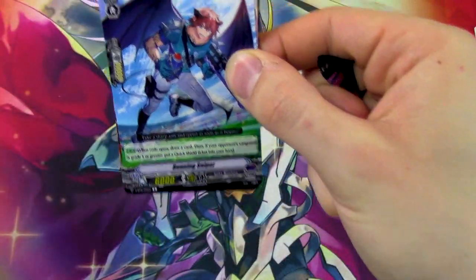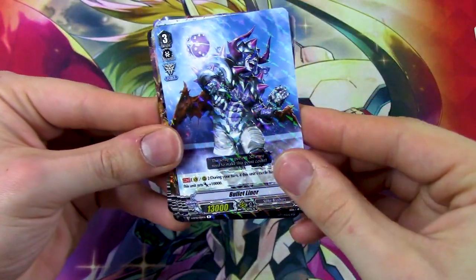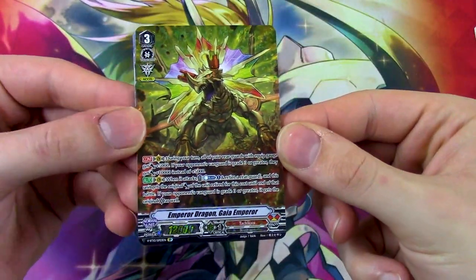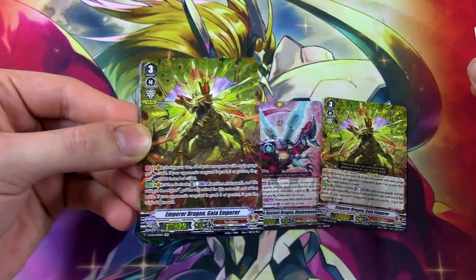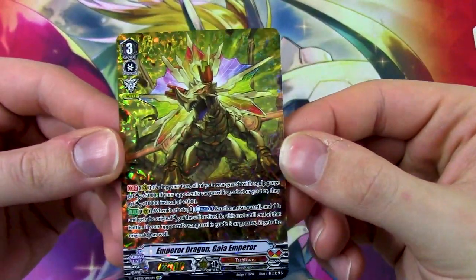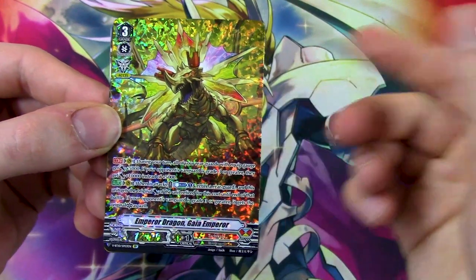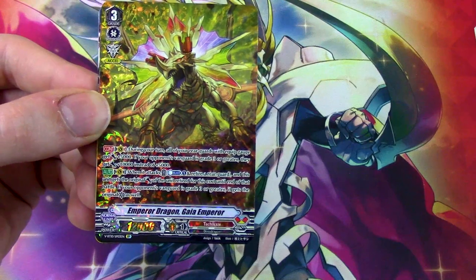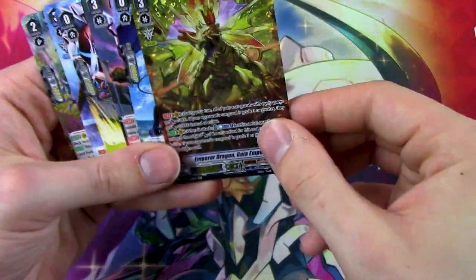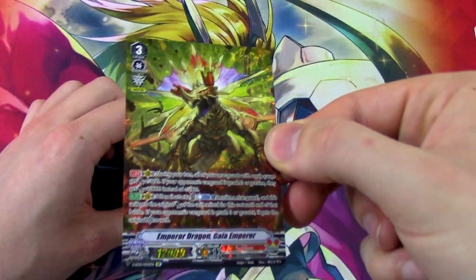We got 2 packs left — I see another shiny back there. Athlete, athlete, bug, reprint, athlete, raptor... SP Gaia Emperor! Let's go! This really is the Tachikaze box. During your turn, all your rearguards with equip gauges get 10k at grade 3. When you retire a unit and your opponent is grade 3, they retire a unit, and you get the crit of the originally retired unit. I'm just really liking the fact that it's SP. That's pretty dope — SP Gaia Emperor!